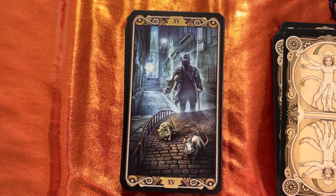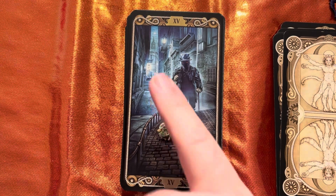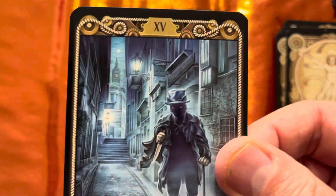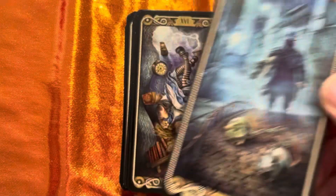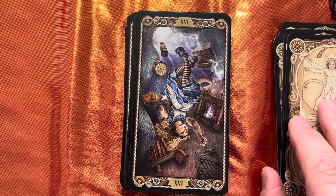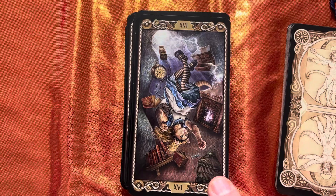The Devil is Cat the Ripper — wow — look at the little mice in chains, or rats, whichever they be. I love the Big Ben in the background — can you see that through the gap in the buildings? Very Victorian, well it would be for Cat the Ripper. Then we have our Tower, which is Alice in Catland — she's falling down the rabbit hole.